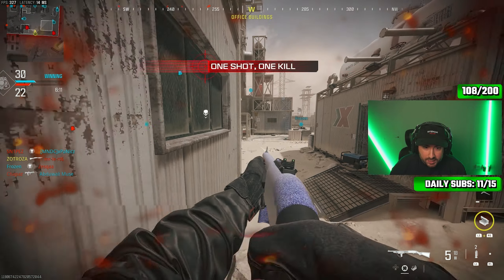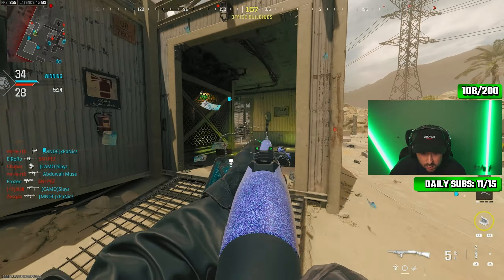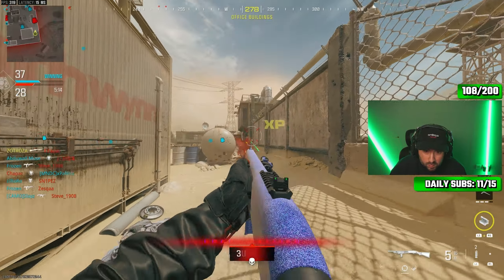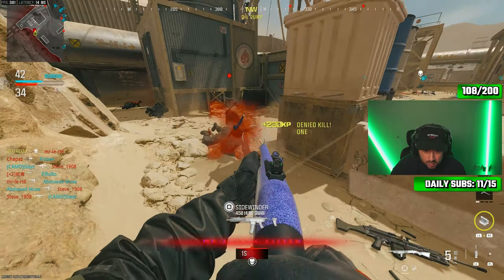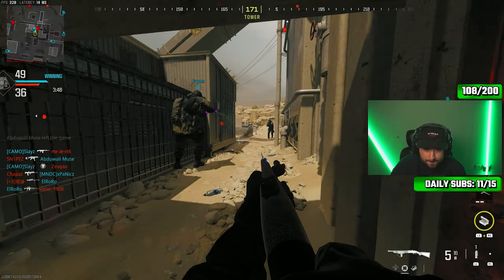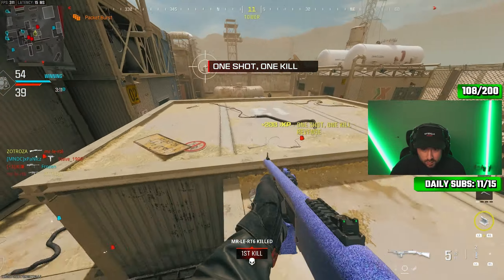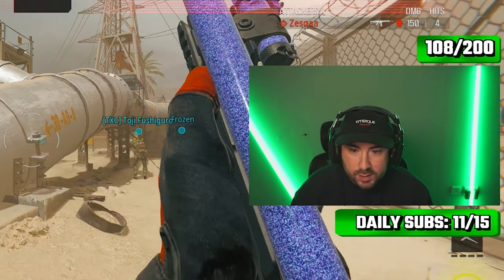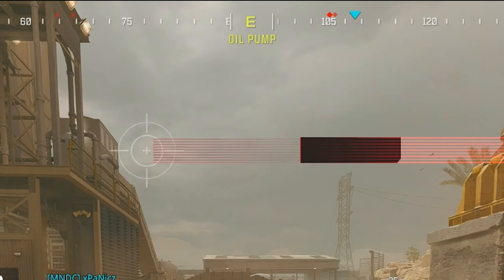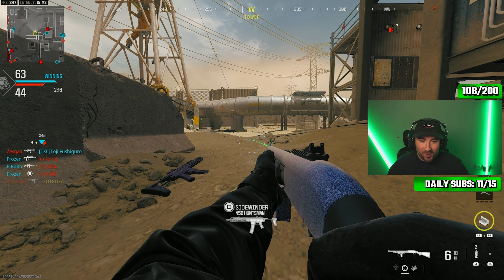Now we just need to get kills while aimed down sights. Counting: one, two, three, four, five — let's just say seven, eight — and I'm just gonna say ten, I've literally forgotten count. Eleven. It's taking me ages to get these kills. Oh, we got it — ten kills on ADS, let's go! I was way off — twelve. What am I on about?